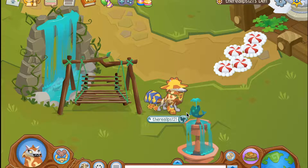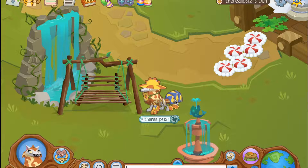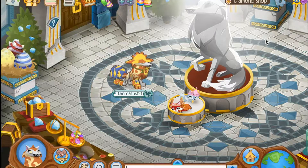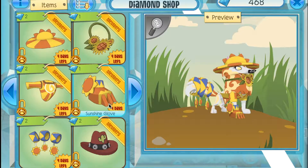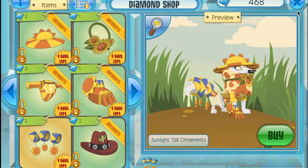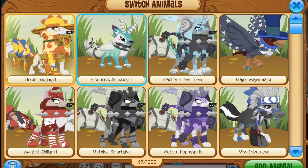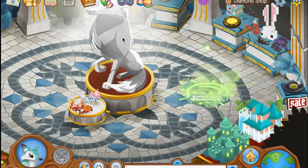To do this glitch, first of all you need this tail right here, which is in the diamond shop. If you go here you can go to this section and buy the sunlight tail armaments. That's what it's called. Then you need a coyote, so you want to change to the coyote.